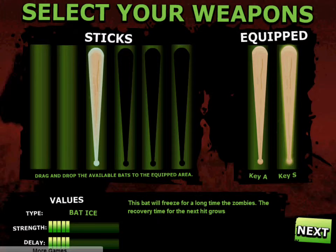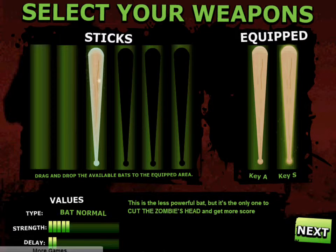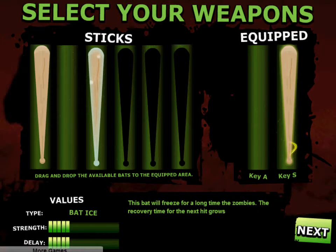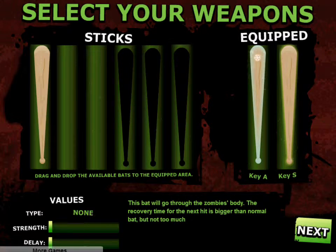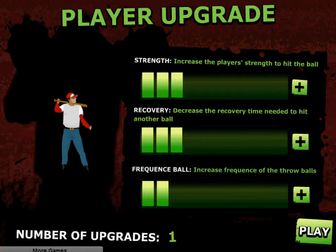And we get the bat-ice. This bat will freeze the zombies for a long time. Recovery time before the next hit grows. I'm going to get rid of my normal bat and replace it with bat-ice, because the bat driller is a good weapon. Get ready — I'm going to go for strength twice.